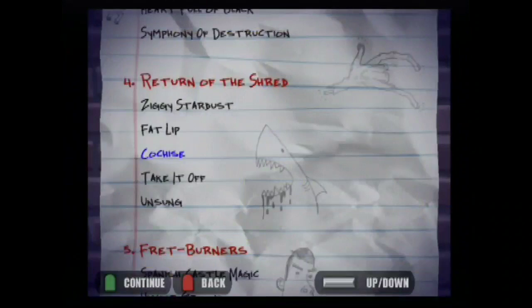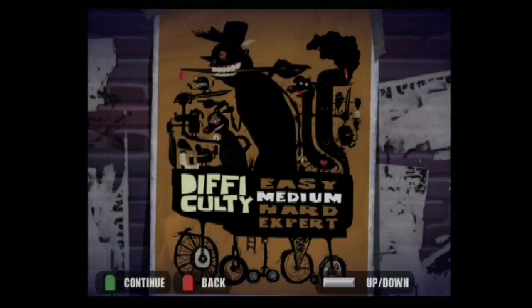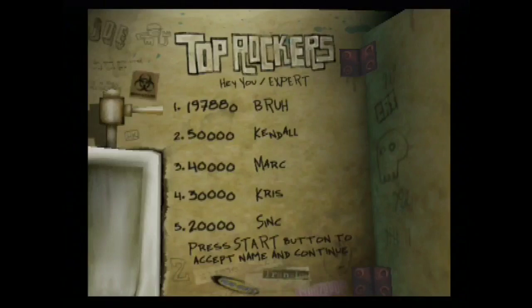Quick Play allows the player to jump into a song without having to select a character, a venue, or a guitar. Quick Play songs don't give any money, but you can enter your high scores on a leaderboard. Quick Play is self-explanatory — just pick a song and difficulty and play. Not much to say honestly.